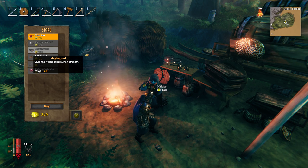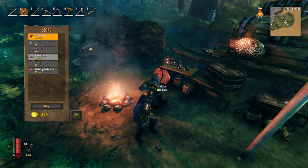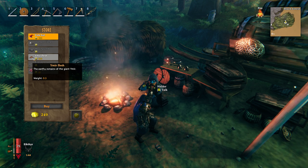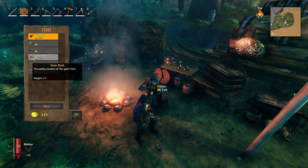Mengingjord gives the wearer superhuman strength, so it gives you higher carry capacity. Ymir flesh — the earthy remains of giant Ymir. I think that's for a crafting recipe; I haven't personally used that.